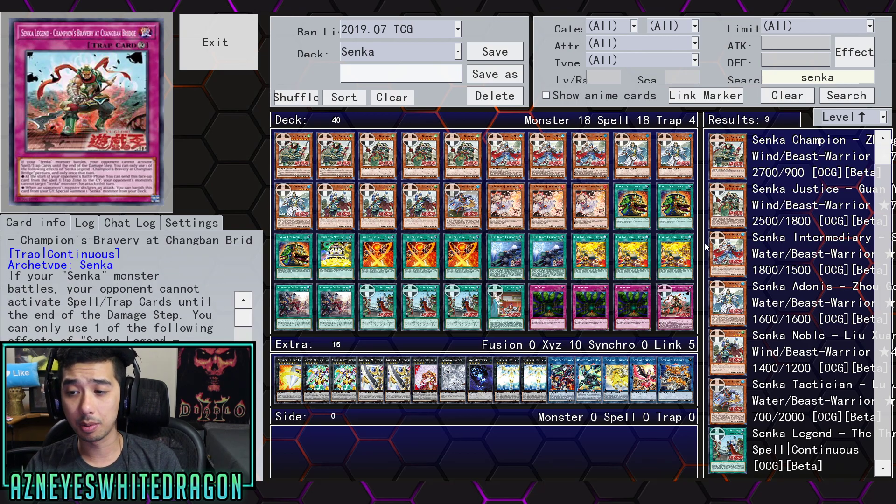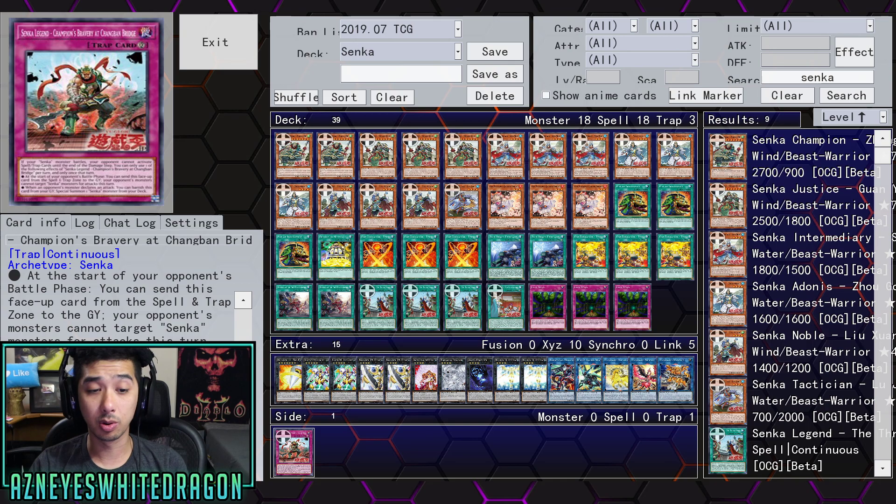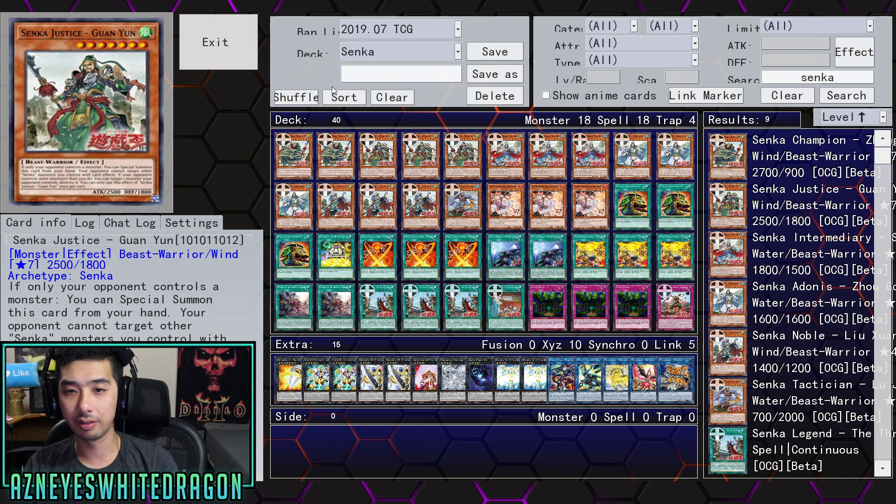This card also has a bonus effect: when your opponent's monster declares an attack, you can banish this card to special summon a Senka monster from your deck. This card is actually really good for that effect.